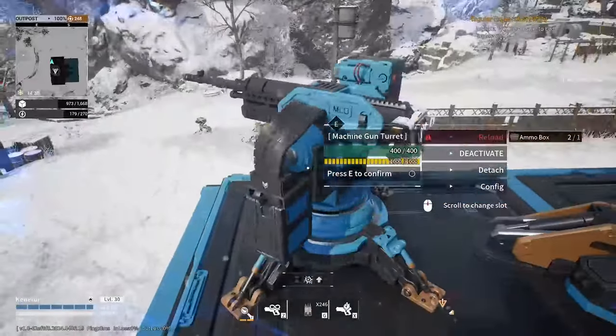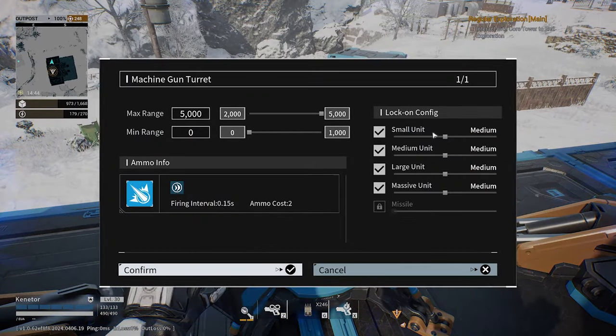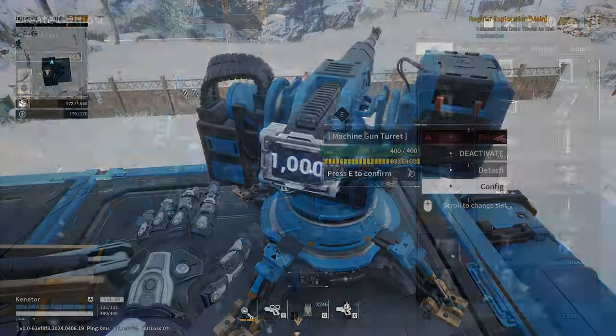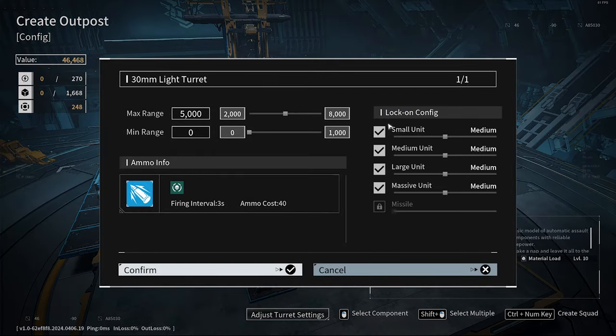Something the game also doesn't teach you is that you can use the turret config on any turret to set its range and target priority. This is useful early on since all weapons are not at max range by default, and massively useful later when you can set missiles as highest priority for your C-WHIZ guns. This can be a pain to set up each run, and while settings carry over between different levels they don't carry over between runs. The solution: you can access these settings within the outpost designer itself, and these will become the standard for every run — you'll only need to adjust for certain boss fights.